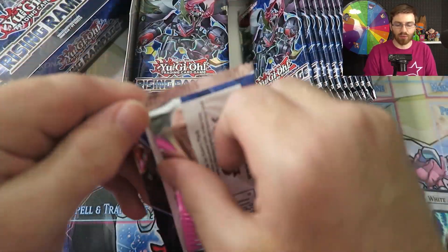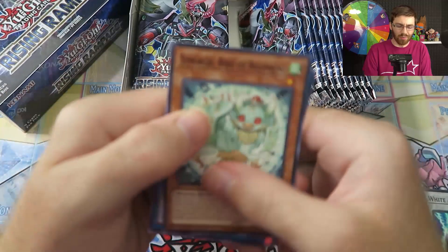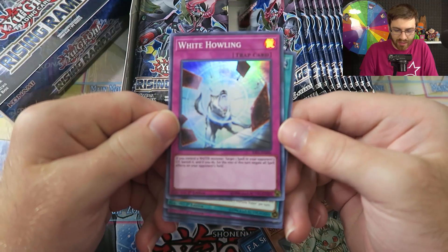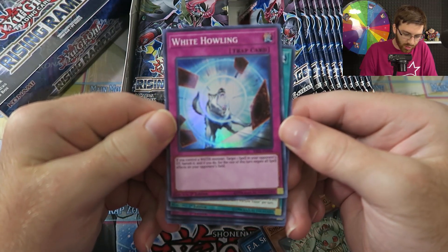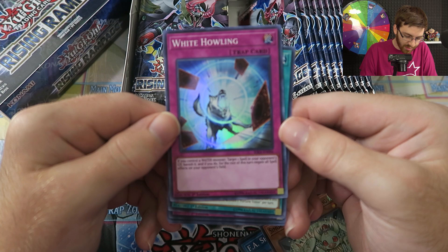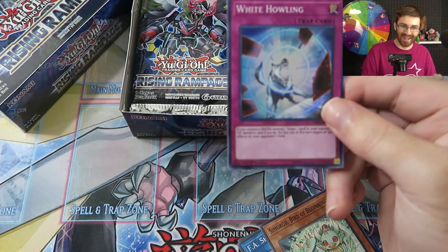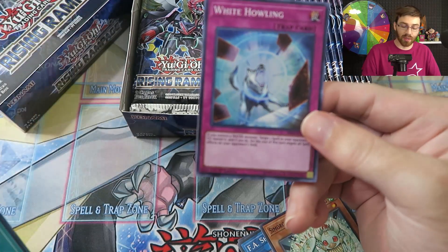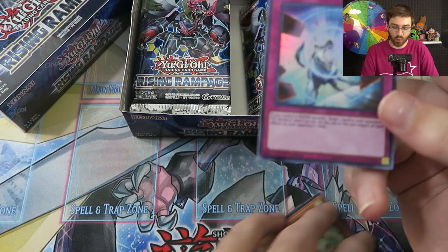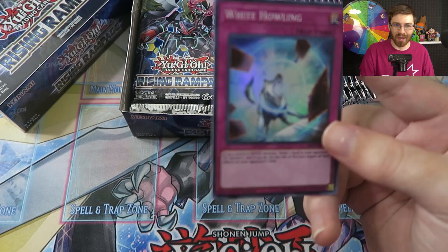We'll go pretty quick since you guys have probably already seen a lot of Rising Rampage. We got White Howling — one of the cards that comes in the prismatic secret rare. Its effect: if you control a water monster, target one spell in your opponent's graveyard, banish it, and for the rest of this turn negate all spell effects on your opponent's field. It's a very interesting card that kind of stops Sky Striker.